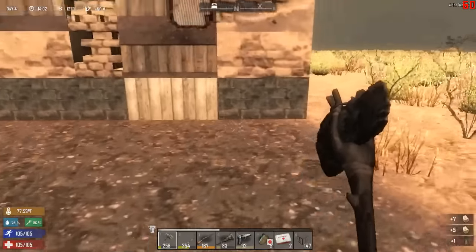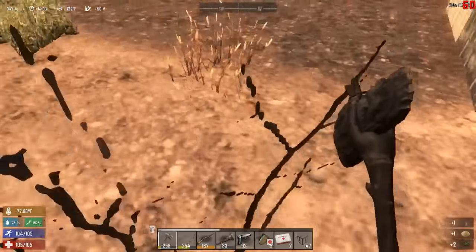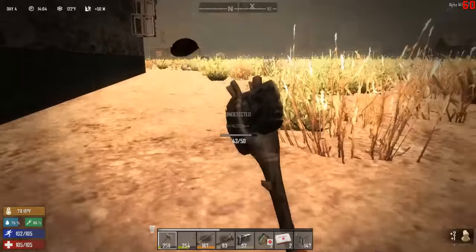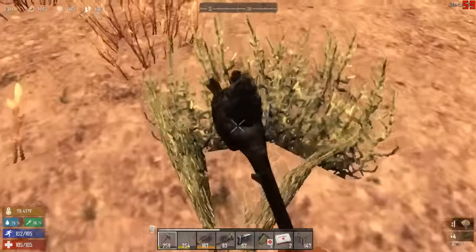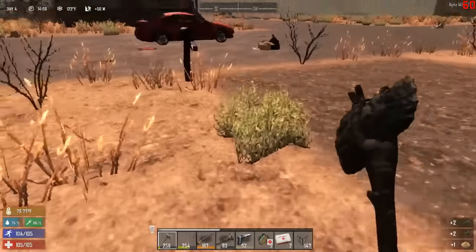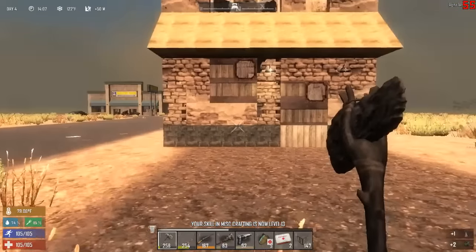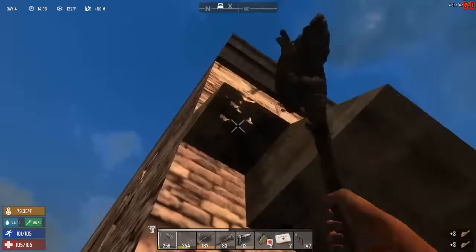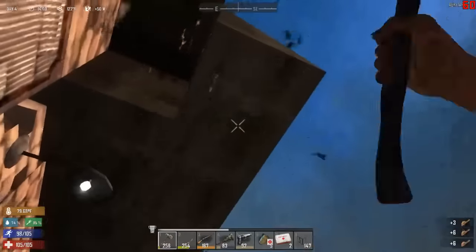So that's pretty much the plan — surround the place with log spikes, one row, and then say three, maybe four rows of regular spikes. It'd be nice if I could hit what I'm aiming at instead of picking up more of this sand that I don't want — at least not right now.